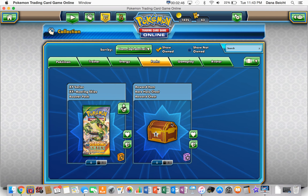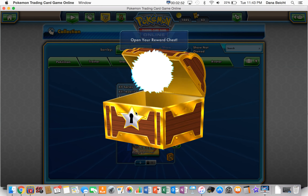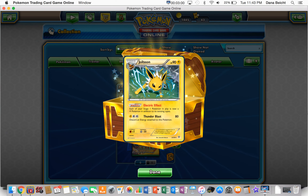Let's open this rare hollow chest we got here. Dude, it's gold! So we got 20 tokens and a Jolteon. Not awesome, but it is supposed to be foil — but that's weird, it's not really foil. Its electric effect: each of your Stage 1 Pokemon in play is now an electric type, in addition to its existing types. So let's discard an energy attached to this Pokemon.